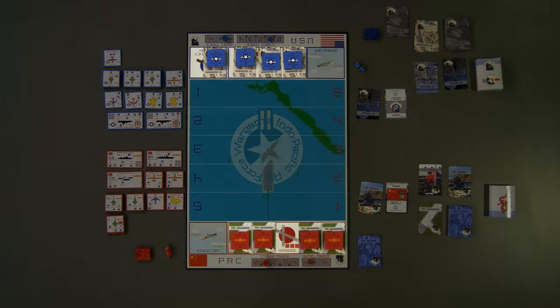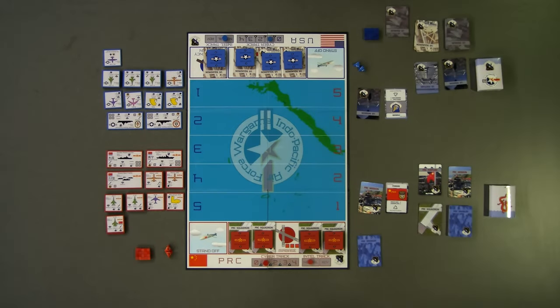Since both players have chosen the standard posture, each side chooses four squadrons to deploy face down and six enabler cards, keeping their choices concealed from their opponent. Next, both players roll one die to determine who has the initiative. For this example, the PRC or red player rolls a three and the US or blue player rolls a two.